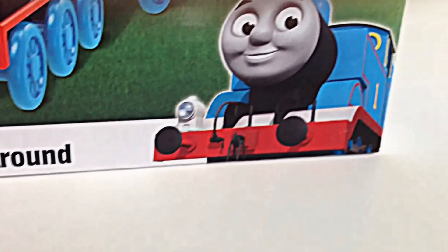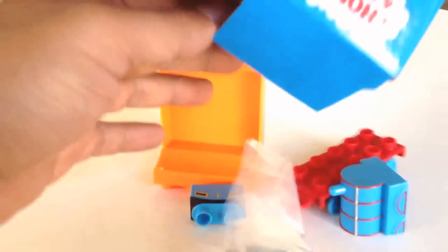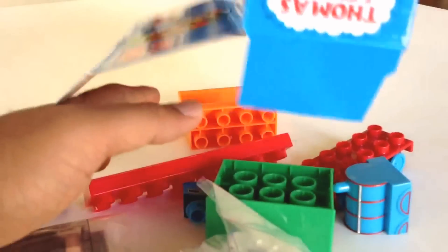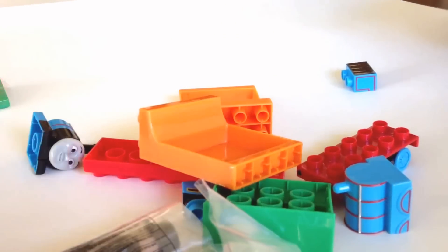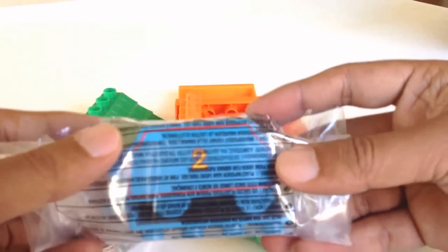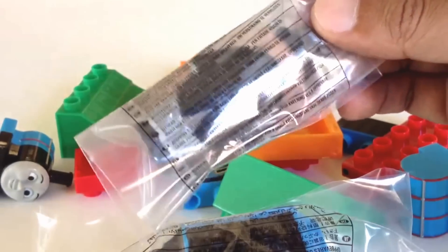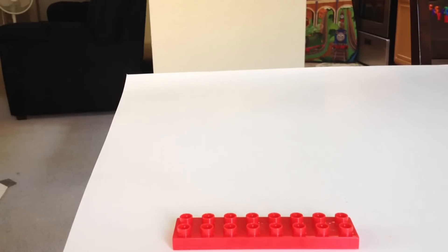Here you can see the name of the place: Edward, all around Thomas and Friends. Now is the time to pour everything out — let me show you what comes with it. Oh, look at this, beautifully built! Oh cool, hey look at this — Sir Topham Hatt!